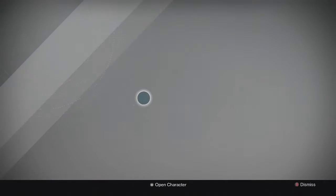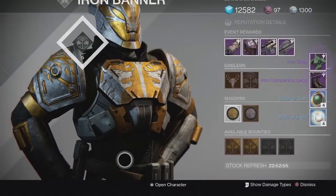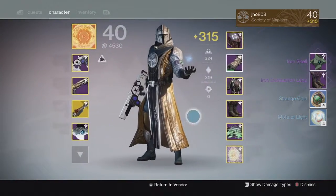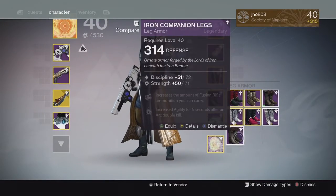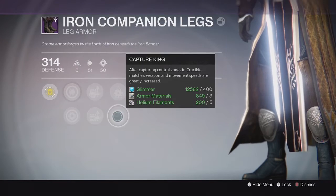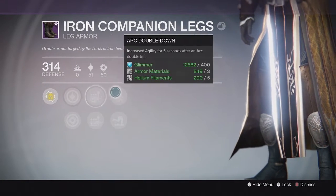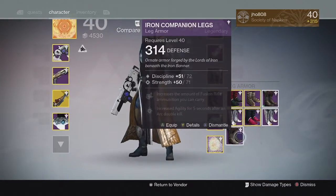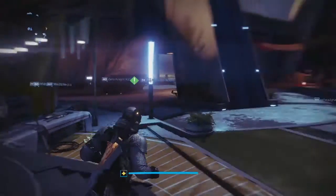From my rank 5 Iron Banner package on my warlock, we ended up getting a ghost shell and the Iron Companion legs — the boots for the warlock. It came in at 314 defense with Discipline and Strength on it, and the ammo perks were fusion rifle and rocket launcher. Not really the greatest perks on it and kind of an average defense value, so pretty average on that first drop for me.